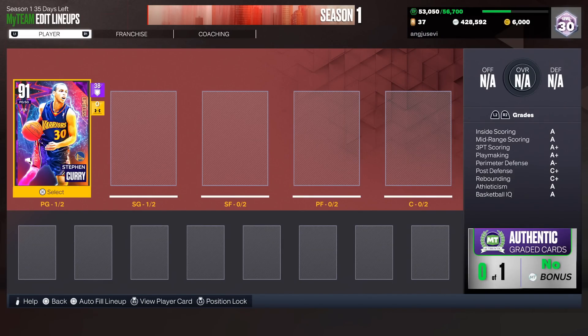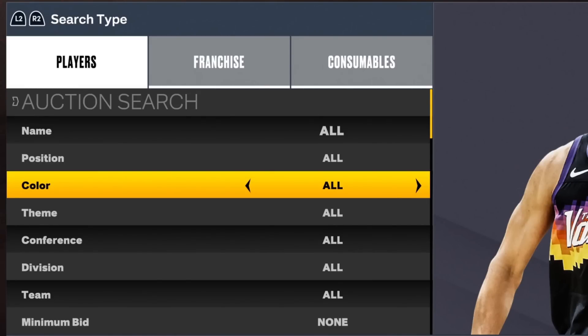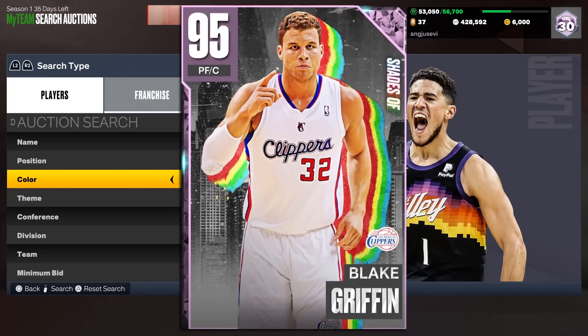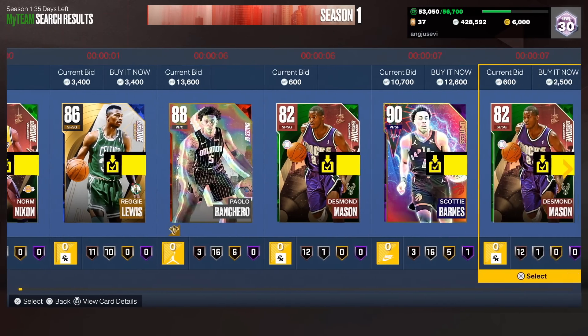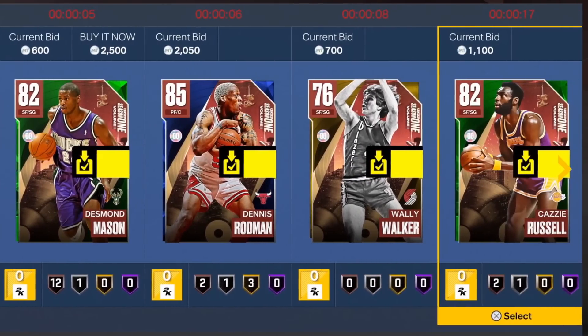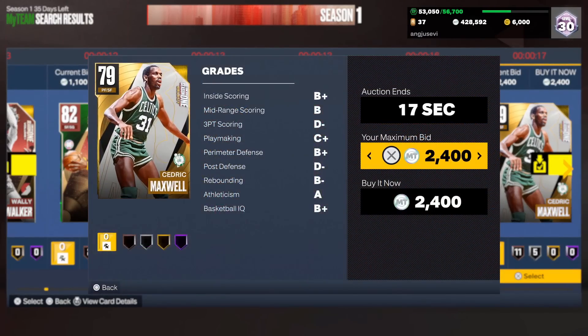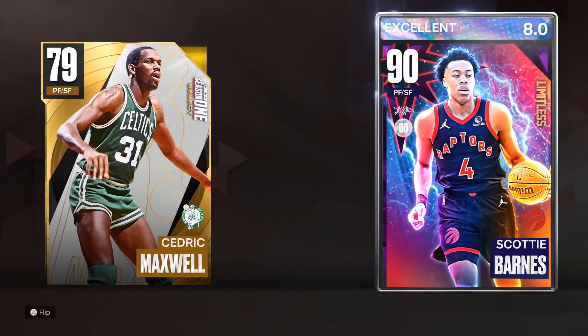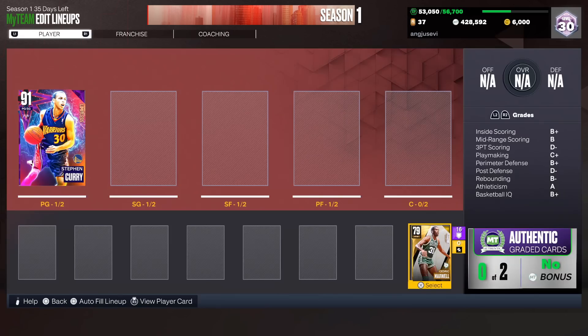The next couple of picks we are going to do at random — no color filter at all. It could be a diamond, a pink diamond, or a gold player depending on what number we pick. I'm going to choose number 13. One, two, three... thirteen — oh my goodness. We're gonna have to have some gold players on the team. Cedric Maxwell is the 13th player and will be added to the squad alongside Curry.